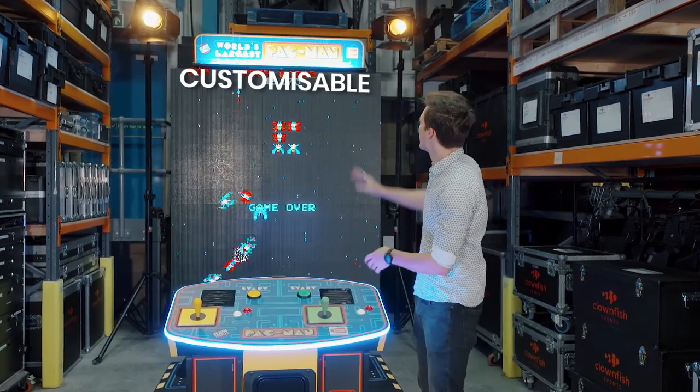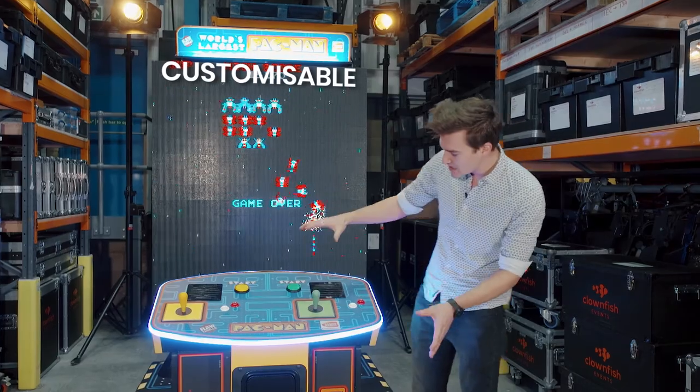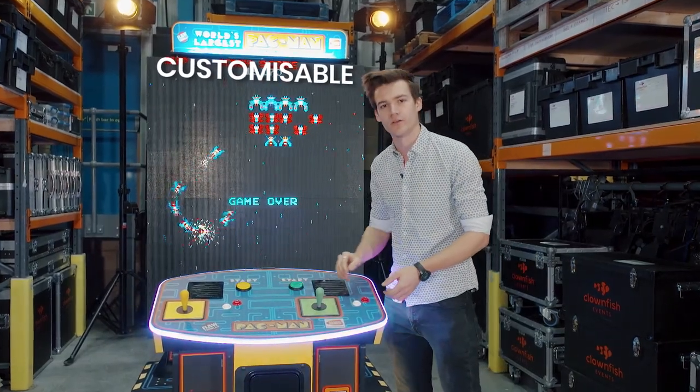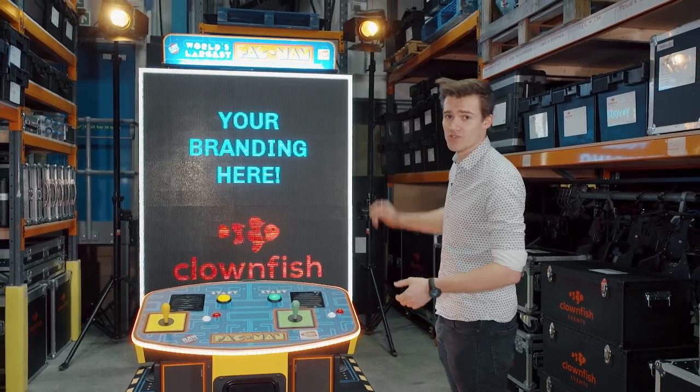In terms of customisation, we can rebrand the top panel or the bottom panel, and we can even re-skin the control unit to put your logo in the middle. We can also display adverts between each game on the screen.